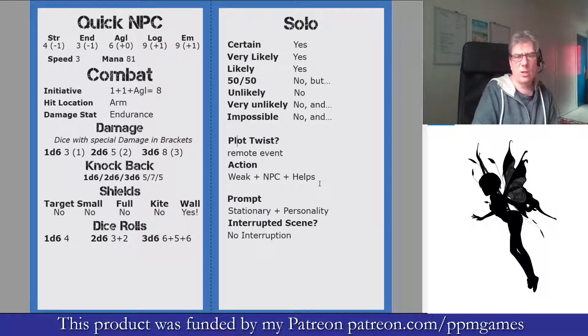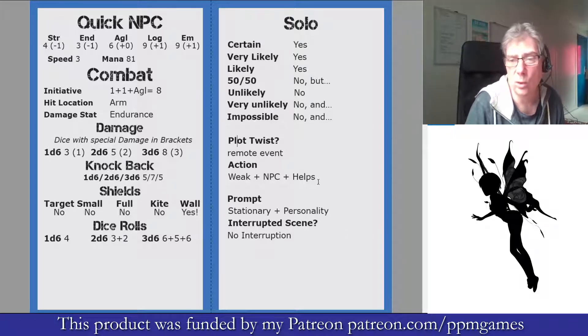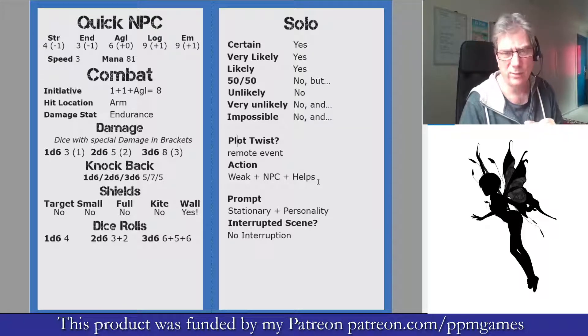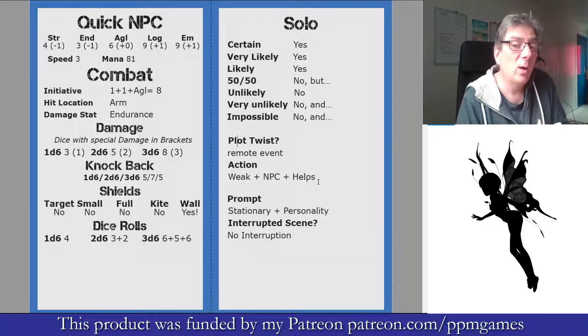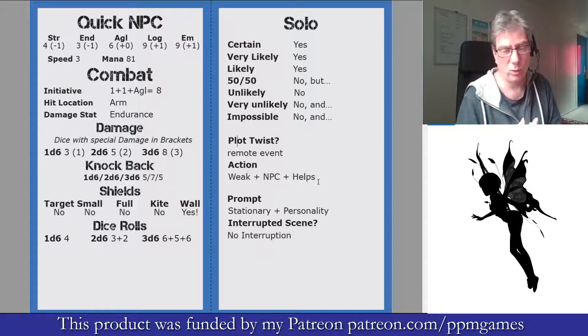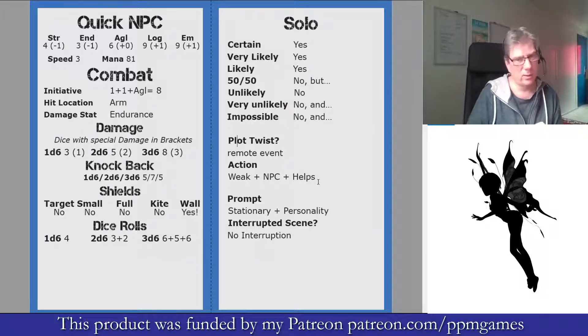You could interpret that in various ways. Maybe a bystander — a completely innocent bystander, that would be the 'weak' — they're an NPC that helps. That could be they've called the guard, or maybe they just decide they don't want to get involved and they shut the shutters. Depending on where you are: if you need help, then them calling the guard helps you; if you're the one that doesn't want to be caught, then the fact that they don't want to get involved is the help.